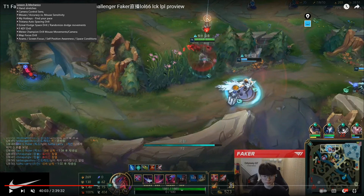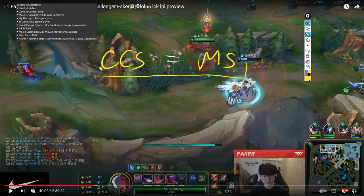Moving forward into camera control sensitivity — let's call this CCS for short. CCS is directly linked to mouse sensitivity. The relationship is this: let's say your mouse is in area A, and a baron fight arises. You have to gather information, then process it, then act upon it. You cannot respond to something without first having the information to respond to. So you must gather information before you can process and act.